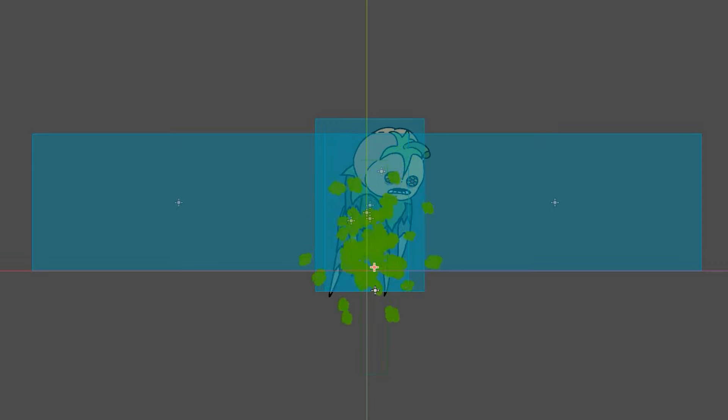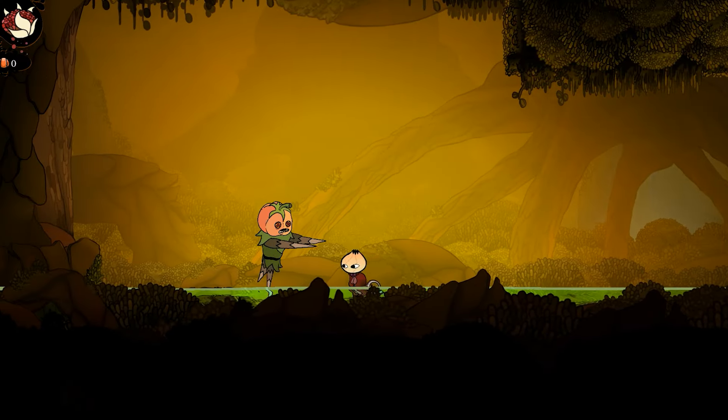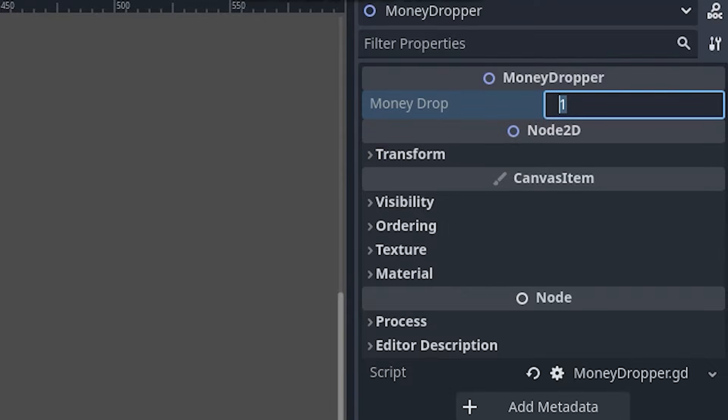Now that the enemy system is built, I can add as many enemies as I want — which is fantastic because enemy variety is a huge part of our game. I can make the enemies super juicy and add as many sound effects and particles as I want. They can also drop as much money as I want them to drop.